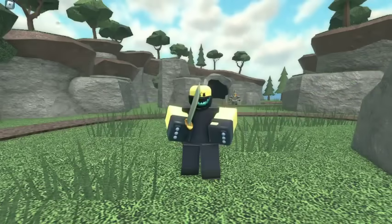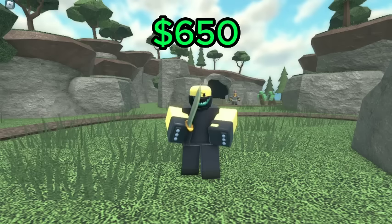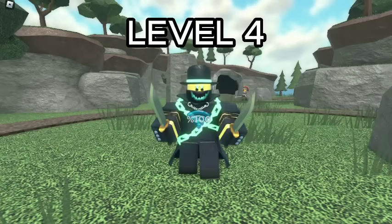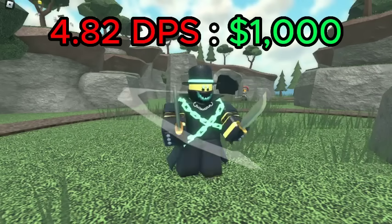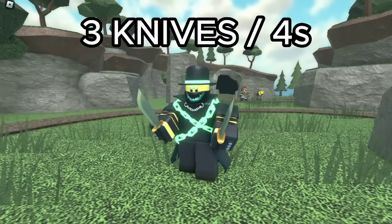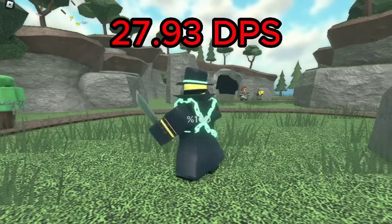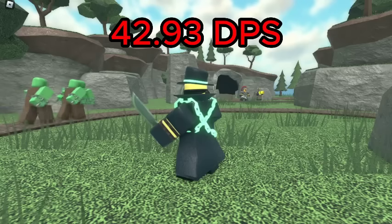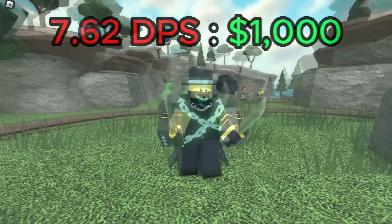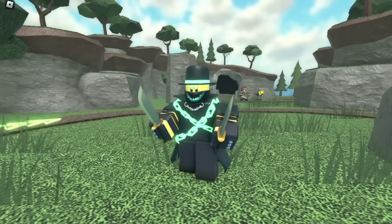For the Slasher, the best value is level 1, with a DPS of 4.95 for a total of 650 cash, giving it a DPS cost ratio of 7.62 DPS per 1K spent. However, level 4 is overall better despite having a DPS cost ratio of 4.82 DPS per 1K spent, because this level throws 3 knives every 4 seconds which can hit multiple enemies at a time. These knives add 15 DPS, improving the max Slasher's DPS from 27.93 to 42.93, giving it a ratio of 7.32 DPS per 1K spent. While still lower than level 1, the knives hit multiple enemies on average, making it better against crowds.